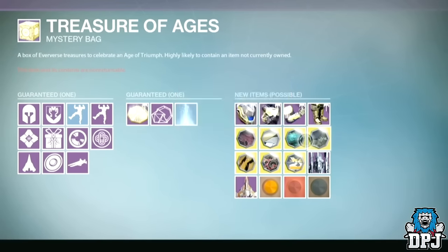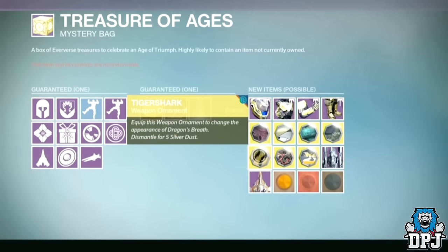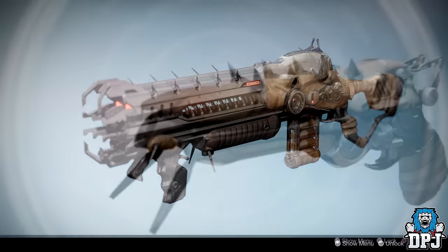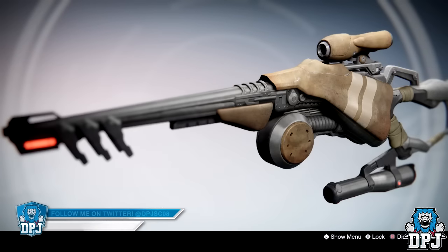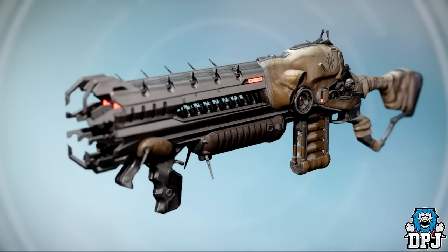Compare them to their usual look — the Siva infused versions look a million times better. Now the Lord of Wolves was already an amazing looking weapon, but to add a Siva ornament to it will make it even better. The Lord of Wolves, the Dregs Promise, and the Queen Breaker's Bow are all Fallen weapons, so it kind of makes sense that we're seeing a Siva version of one of them. Personally, I'd much prefer to see a Siva infused Queen Breaker's Bow, as it's a weapon I actually enjoy using, whereas the Lord of Wolves I just cannot get used to.